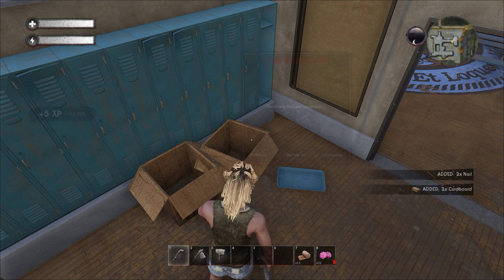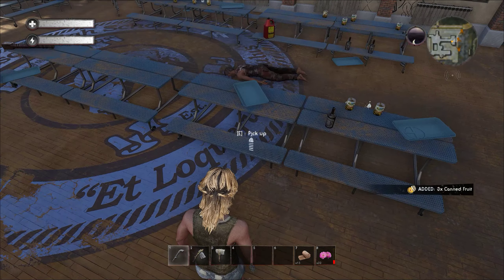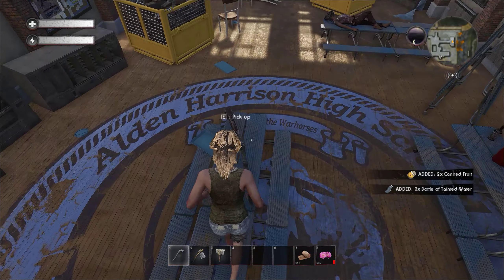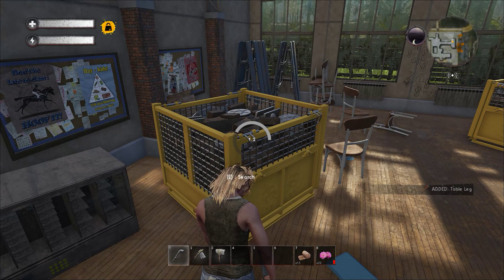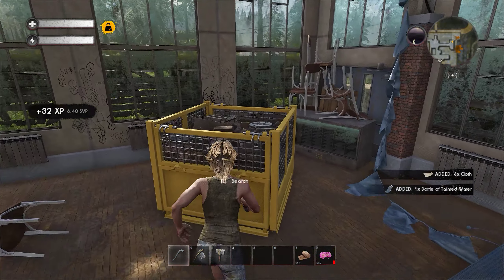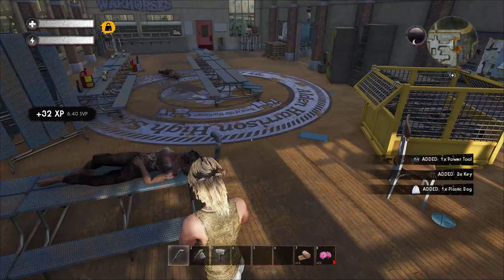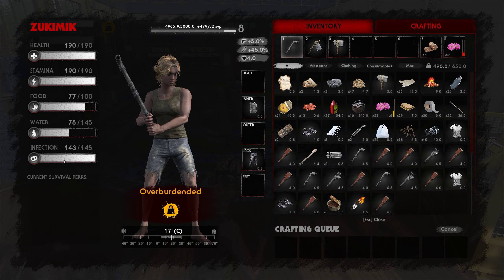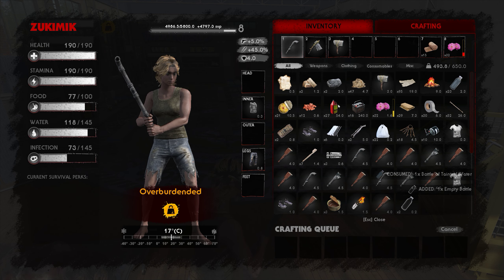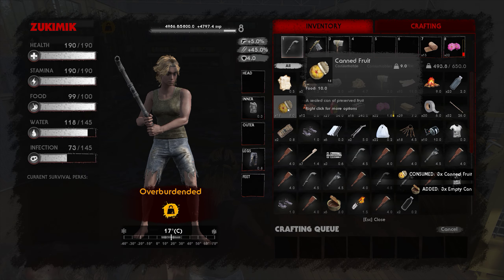Press E to search and then R to take all. We have quite a lot of water here but you need to boil it — you cannot consume it as it is. Well, you can, but to lower your infection by half... let me show you — my infection was almost full, and if I consume one of these, now it is going up.